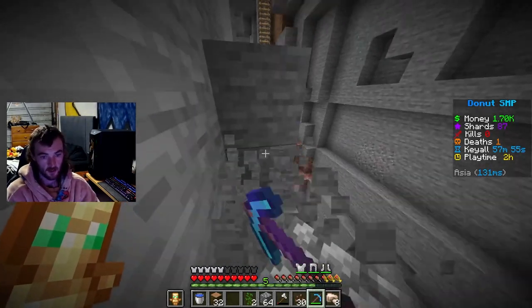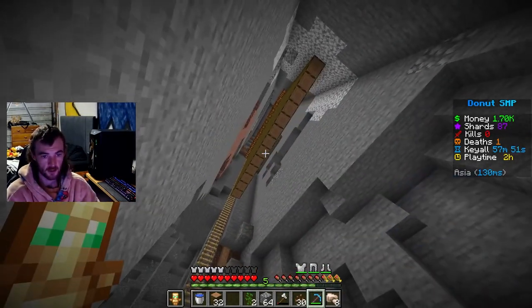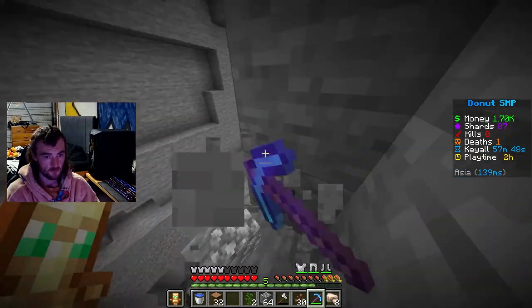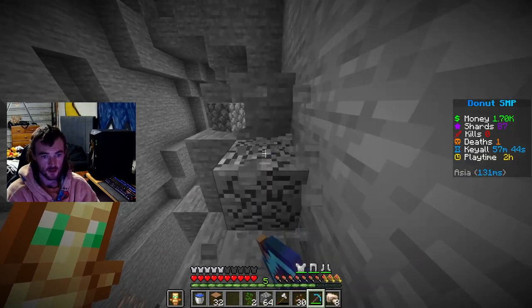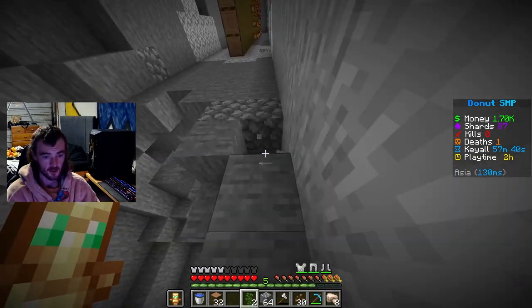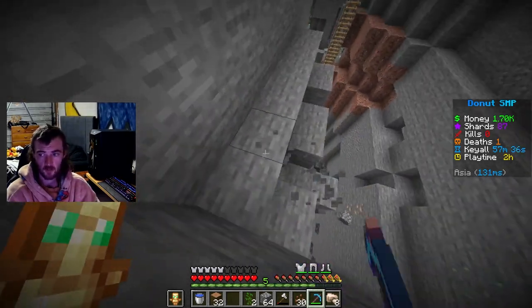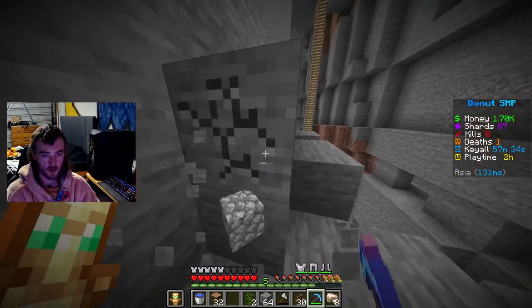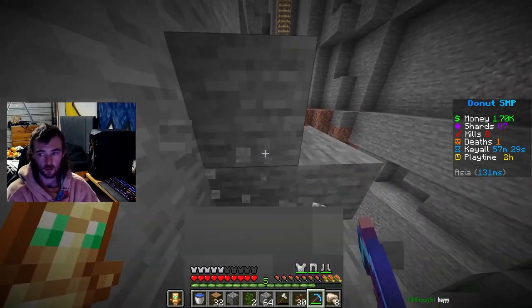I feel like this is going to be quite easy once this farm starts kicking off — and it's already kicked off, really. I just need to get some hoppers. I need to place some more wood. This ravine will come in clutch as well without the drill, because this is not going to be my main base. This is just a temporary base until I get enough money to afford a drill and all the goods.